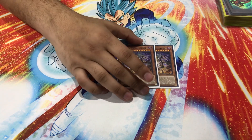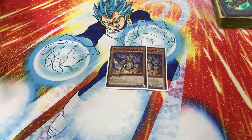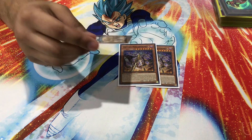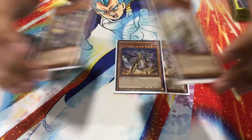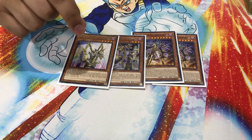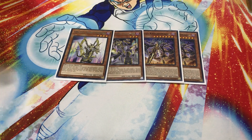Moving on to the Orcust engine: I play two Orcust Nightmare because this card is a brick if you only play one and you draw it. I don't play the level one Brass Bombard because that card is completely bad. Then I play the one Orcust Harpoon and the one World Legacy - World Wand. Harpoon will summon from the deck and Symbol Skeleton can reborn from the grave and foolish anything, so when you're done with the combo you use the shuffleback to have an alternative play next turn.